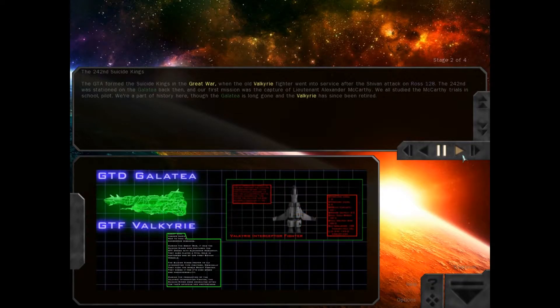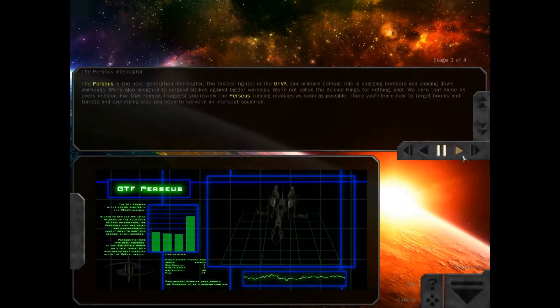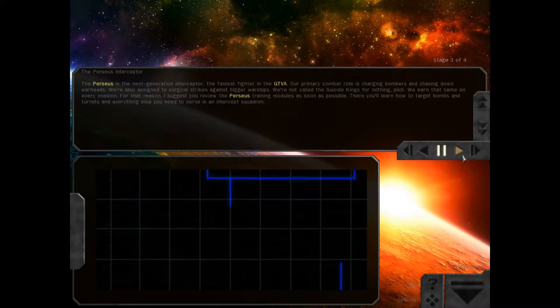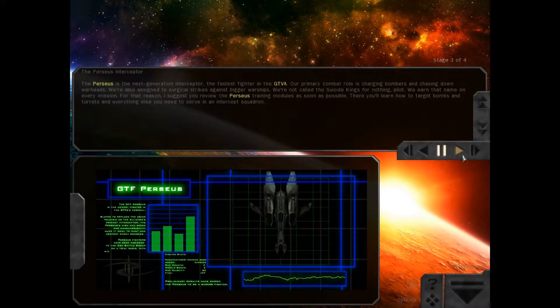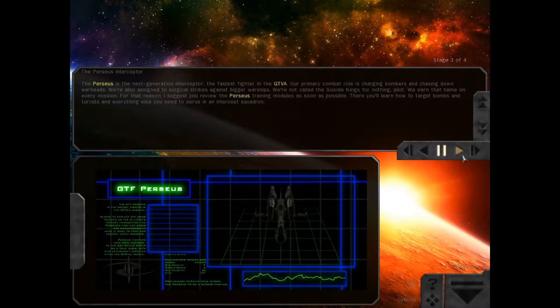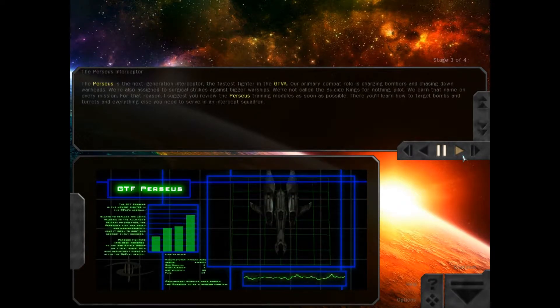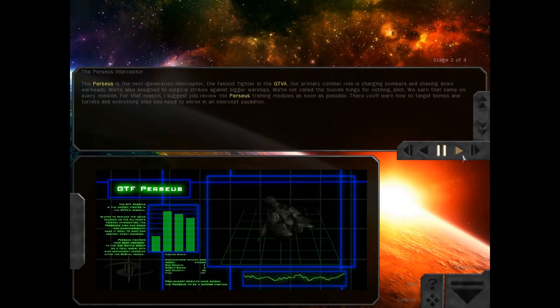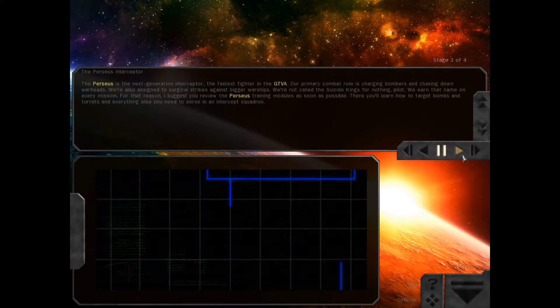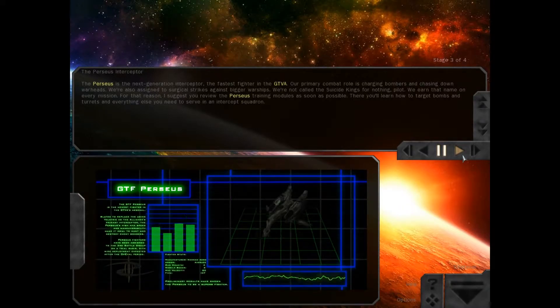Oh, I think I know what I'm doing next. It's all coming back to me. The Perseus is the next generation interceptor, the fastest fighter in the GTVA. Our primary combat role is charging bombers and chasing down warheads. We're also assigned to surgical strikes against bigger warships. We're not called the Suicide Kings for nothing, pilot. We earned that name on every mission. I suggest you review the Perseus training modules as soon as possible. There you'll learn how to target bombs and turrets, and everything else you need to serve in an intercept squadron.